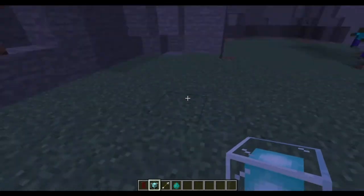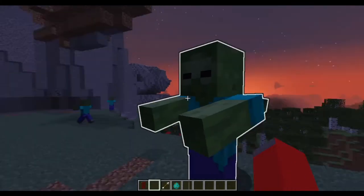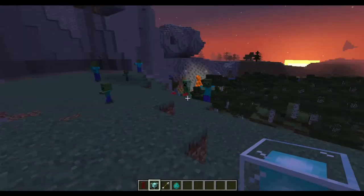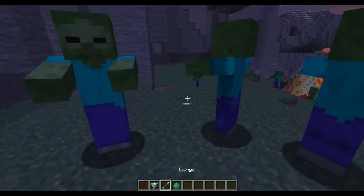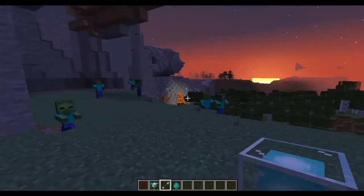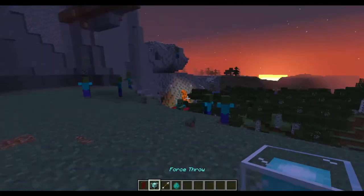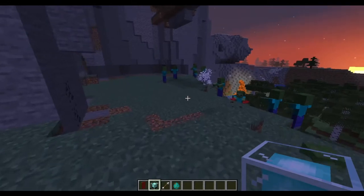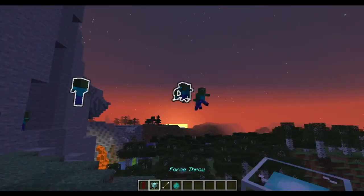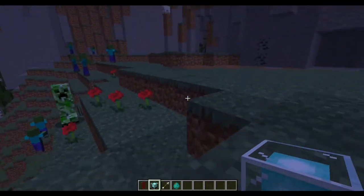Now we have my favorite one, which is the force throw, and what the force throw does is it picks up whatever mobs are around you and throws them in whatever direction you're looking at. I can just look straight up in the air and throw them directly up above me. If I try to throw them underground, they just pop right back up, so you can't suffocate them in the ground. It doesn't actually deal any damage — it just picks them up and throws them — but you can deal a lot of damage by throwing them off cliffs and stuff.